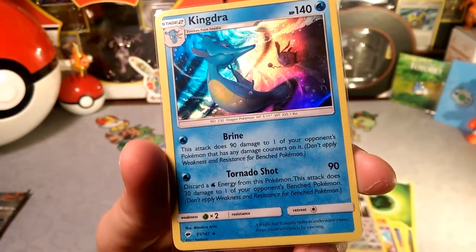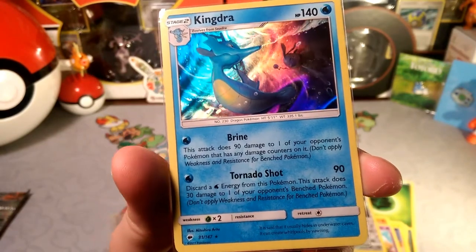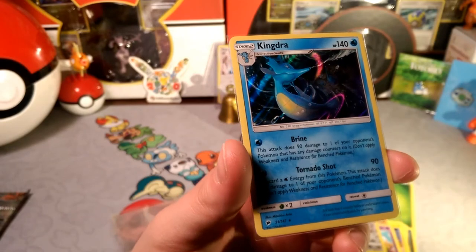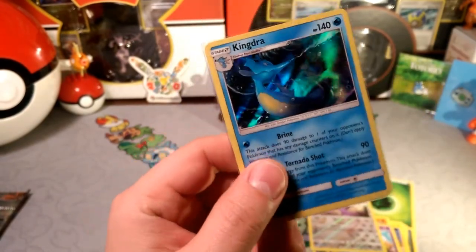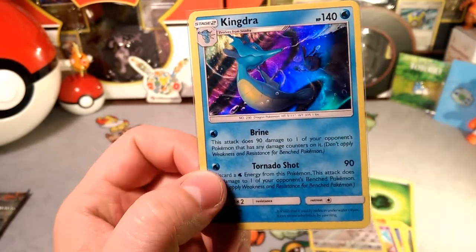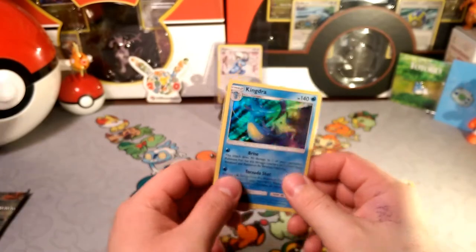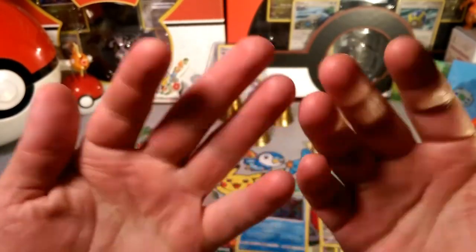Kingdra is pretty cool — it's a Stage 2. It has Brine, which does 90 damage to one of your opponent's Pokemon if it has any damage counters on it. Then Tornado Shot discards a water energy from this Pokemon and does 30 damage to one of your opponent's bench Pokemon — so basically like a one-energy Glaceon. That's pretty good. This is such a sweet card; I would totally use this with Archie's Ace in the Hole maybe. This is a really cool card. Thank you guys so much for stopping by, this has been Dapper Drabby — I'll bid you guys a lola and I hope to see you in the next video, bye bye!